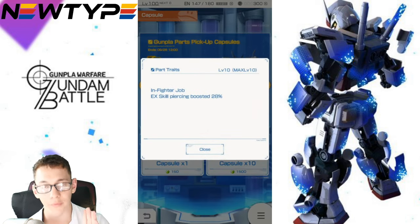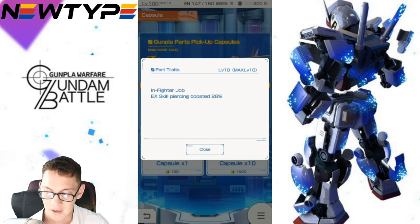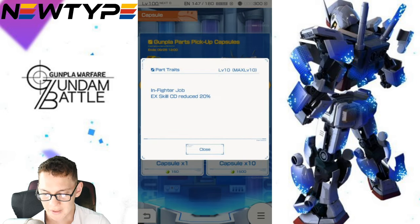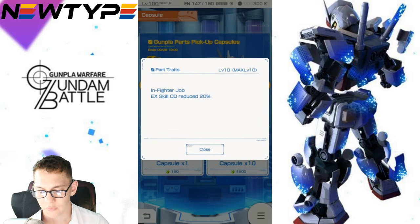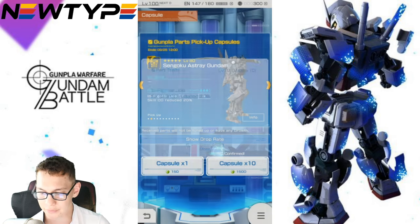Now we're taking a look at the banner — I'm going to run through these parts real quick, focused more on traits and EX skills. On the Sengoku Astray Head, which is in-fighter job, the EX skill is Piercing boosted 20%. Granted, this is a level 10 part, but that is still extremely good — super damn good. Most head units are just kind of bad because they all have Vulcans. And you got in-fighter job EX skill cooldown reduced 20%. Another amazing part — obviously you've got to be an in-fighter, so if you have Lo or Lao, that's going to be the most ideal character to use.